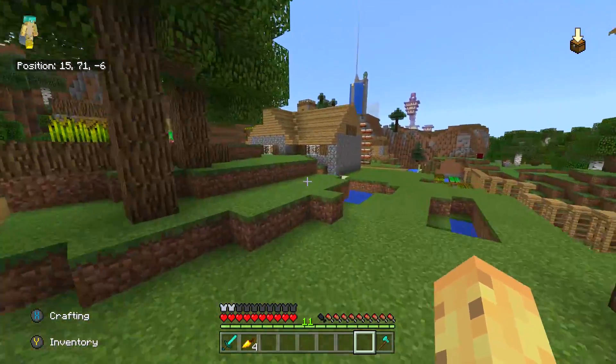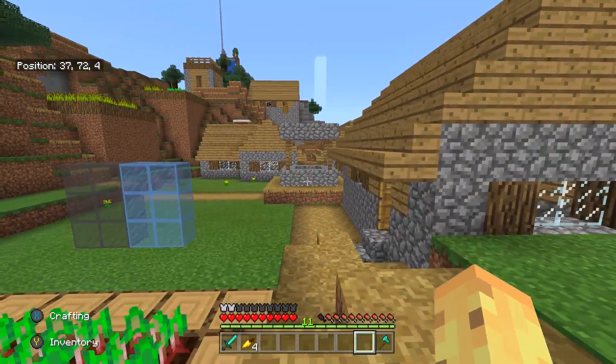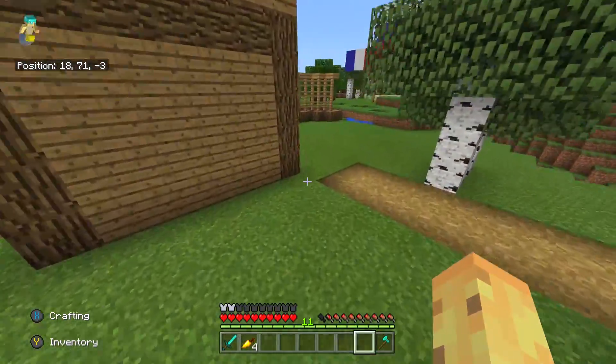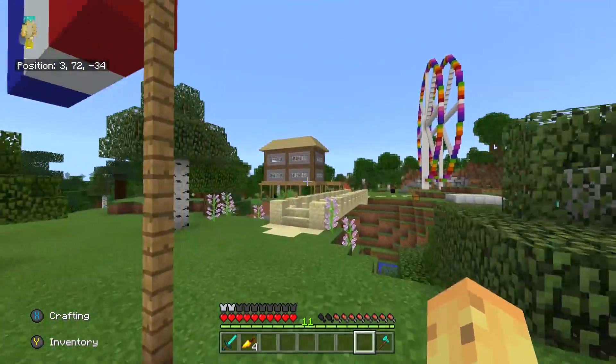Even Minecraft villagers — the most basic structures in the game — realize this. They have slightly T-shaped houses and different shaped houses because they realize that squares aren't necessarily the best. And that's why if you look at my house over there in the distance, you can see how the house is actually a different kind of shape — from this angle it looks kind of squarish, but it's actually a different kind of shape.